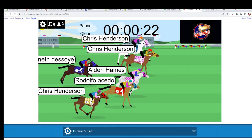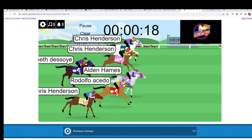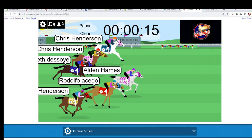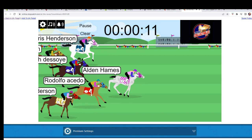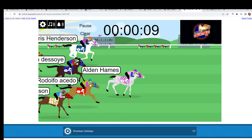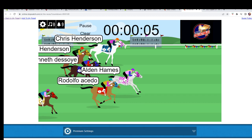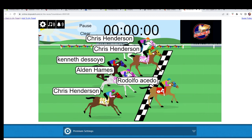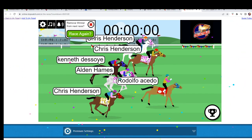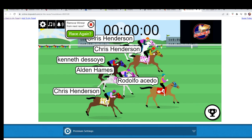First place gets $60, second place $20, third through sixth each getting $10. Super boost! What'd you feed your horse? The old Knight Rider song. All right, let's see who our winners are once I find my mouse — there it is.